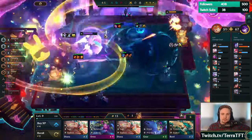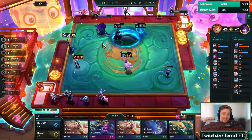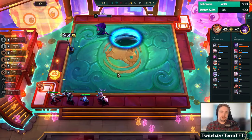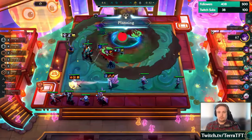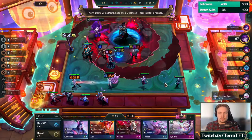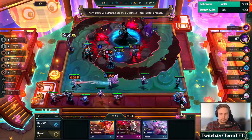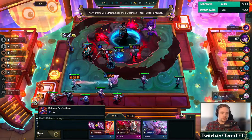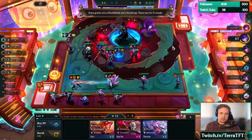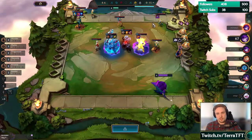Nice teapots! Lissandra's paying out this time — I don't know what she was on last time, she was legitimately never giving me any teapots or loot orbs. Deathblade and Deathcap, they last for three rounds — Deathblade goes on Caitlin. I don't think we need this guy. Deathblade on Caitlin, Deathcap on Lissandra.